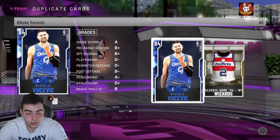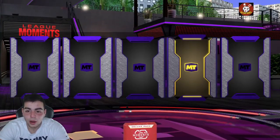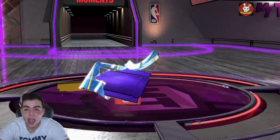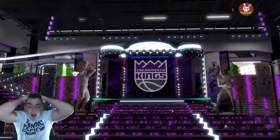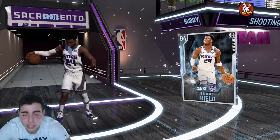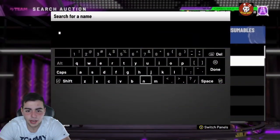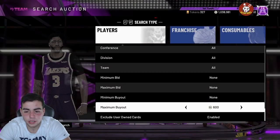Honestly just don't pop packs — that's all I'm going to say. We're blowing through MT that was earned grinding the game all day every day, and this is what we get — garbage packs with no pink diamonds. I'm so heated. Wait — I'll gladly take a Buddy Heald. I got something. Diamond Buddy Heald, 94 overall — let's check out his price!